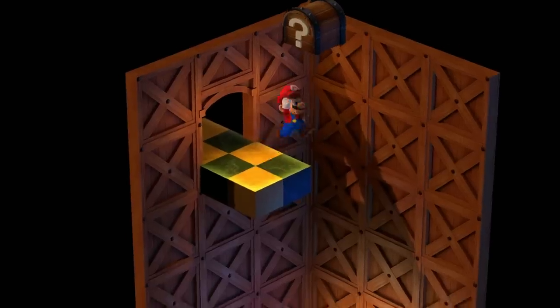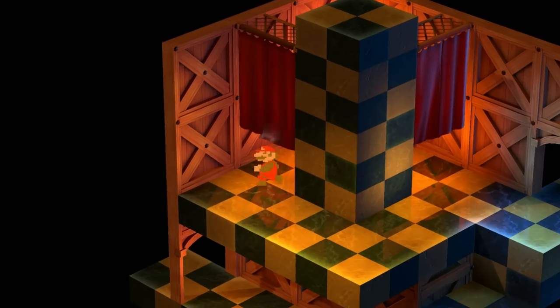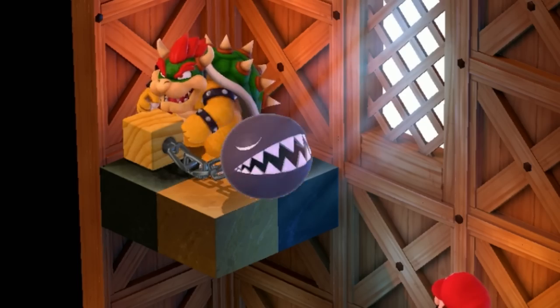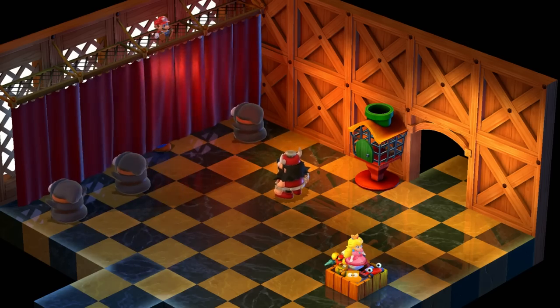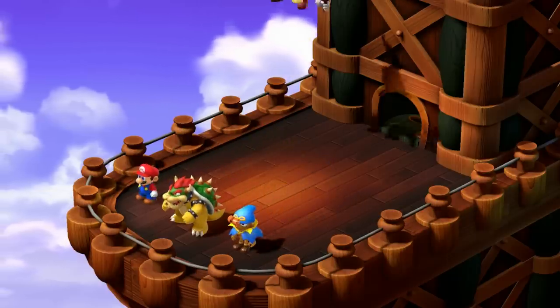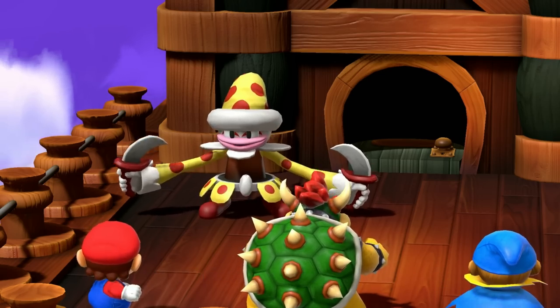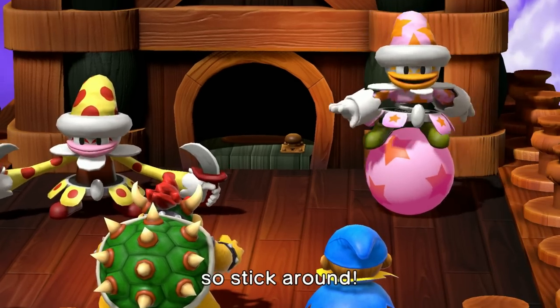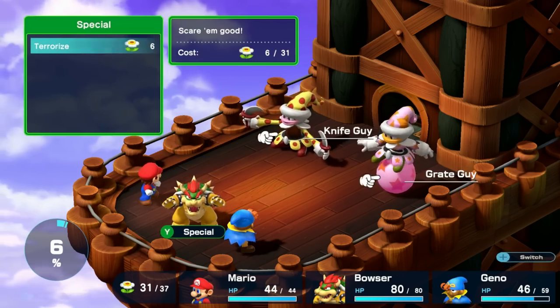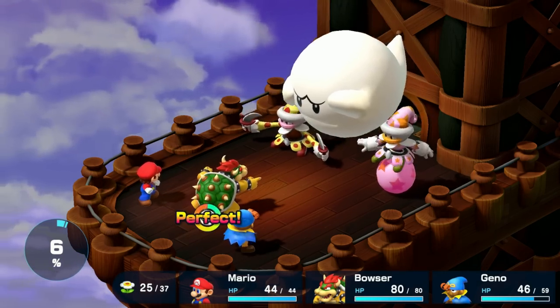I grab the Masher before I head up the tower, given that it will give Mario an enormous attack boost. We have a quick cameo from Retro Mario, get Bowser a new kitty, play the curtain game which we win, and get the Booster Charm. That's quite useful because it halves all elemental damage, but I forget to equip it. That's a shame because the next boss fight is with Knife Guy and Great Guy, who can be quite tough — but having Bowser in the party gives us a huge leg up. Bowser's Terrorize spell inflicts the fear status, which doubles the damage they take and halves the damage they deal.